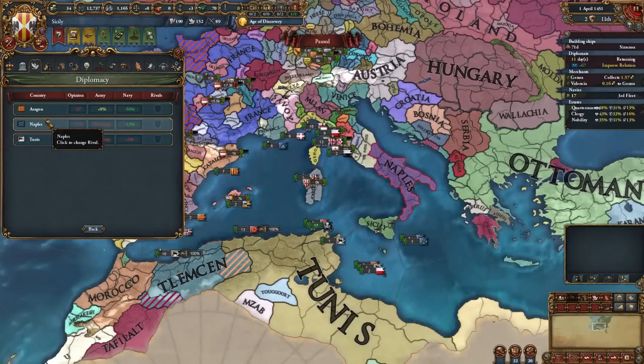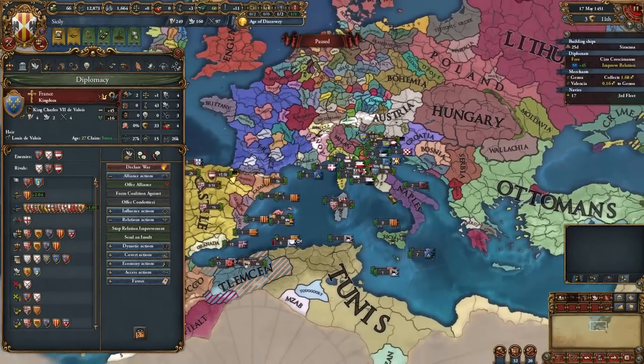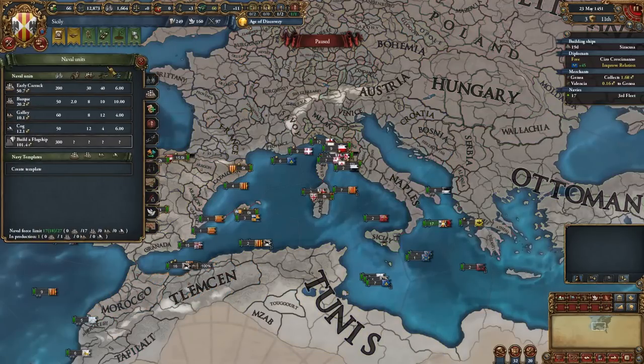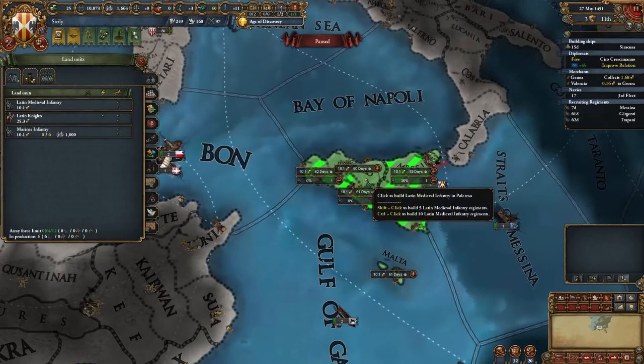Let's set some rivals: Aragon, Naples, Tunis. And I want to try to ally France — I think it would be possible if I really try. Of course I need some army — it's impossible to live without one. Free company obviously, I'm not a rich man, and some regular infantry.